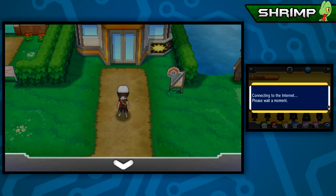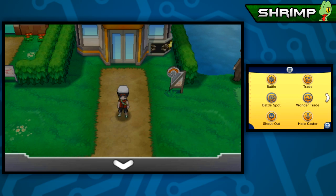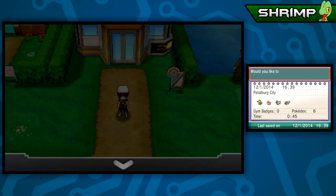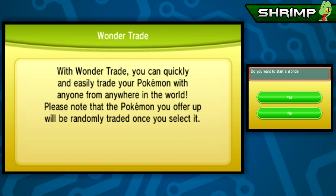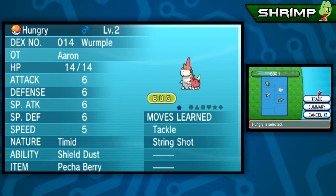Connecting... why is it taking so long to connect? Successfully connected - there we go. Let's hit up Wonder Trade. We've got three Pokemon we can trade now. We've got our first party member Hungry, the Wurmple that we caught on our very first route. Yes, let's trade that Pokemon.